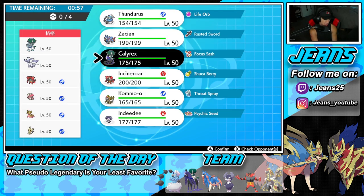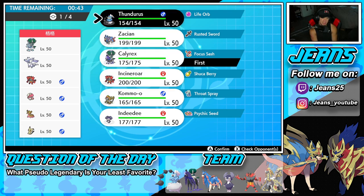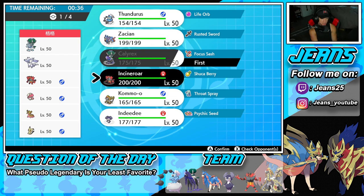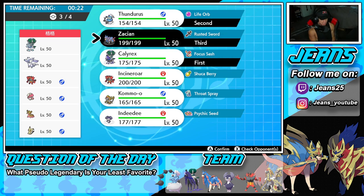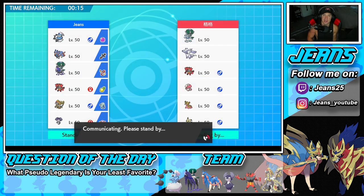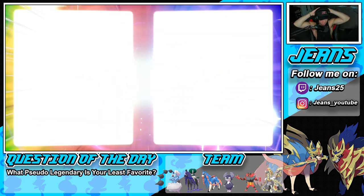How should I play this one? Calyrex isn't too bad as a lead - I always like Calyrex as a lead because he can't be faked out and can't be intimidated. Calyrex, you're coming in as a lead. I'm leaning towards Thunderous on the side just in case he goes into an Intimidate Pokemon. I do like Thunderous because we can do work on Amoonguss as well, who's probably rocking a Coba Berry. We'll go Zacian in the back end - Incineroar could be such a good option against Mimikyu.